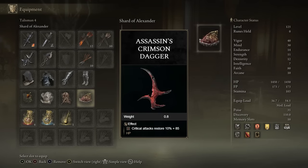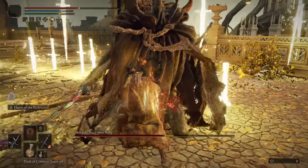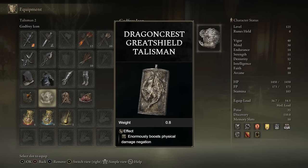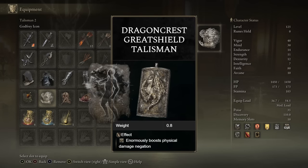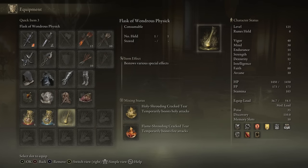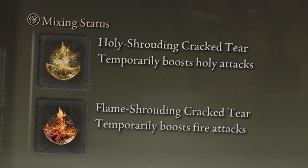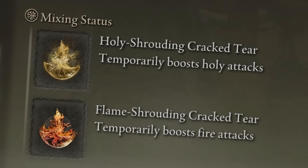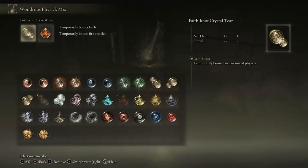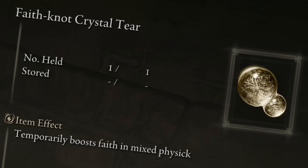Also recommend using the Assassin's Crimson Dagger as a fifth interchangeable talisman, because it restores HP every time you crit — and with this build you will crit a lot. You can get it pretty much at the start of the game. Alternatively, run the Dragoncrest Greatshield Talisman for +20% reduced physical damage taken, which in combination with Black Flame's Protection will make your damage negation go through the roof. For the flask, use the Flame-Shrouding Cracked Tear to boost all black flame incantations and our Misericorde with Flame of the Red Mane, combined with the Holy-Shrouding Cracked Tear to boost the death and destined-death incantations and ashes of war, as well as the Black Knife itself since it deals holy damage. If you're still early game and haven't soft capped Faith yet, swap the Holy-Shrouding Cracked Tear for the Faith-Knot Crystal Tear to get +10 to Faith.